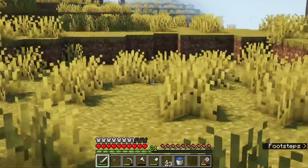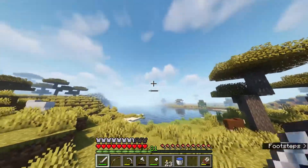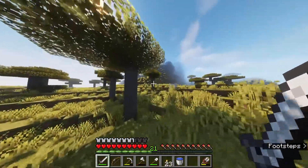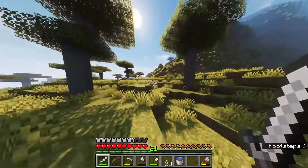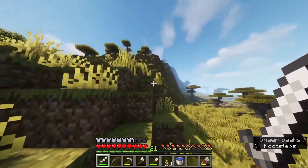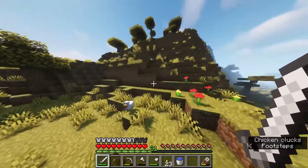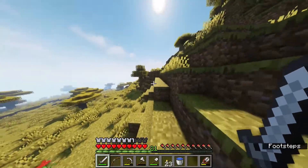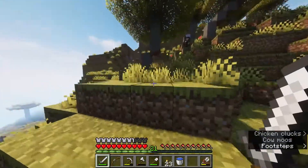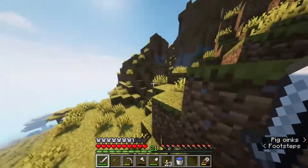There's a sheep here. Didn't I come from like that way? Came in diagonally so maybe I should go this way up the mountain. Up the mountain — I should have a pretty good view as well if I get up there. More chickens, a cow up here as well. Some horses, more pigs up here as well.